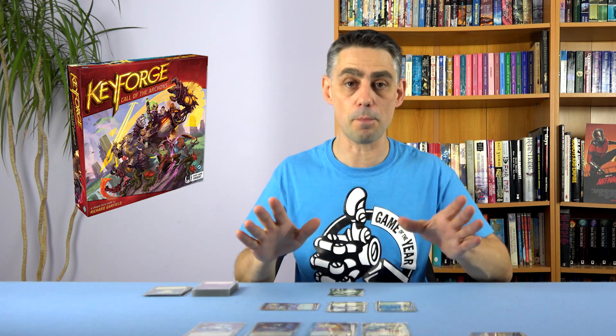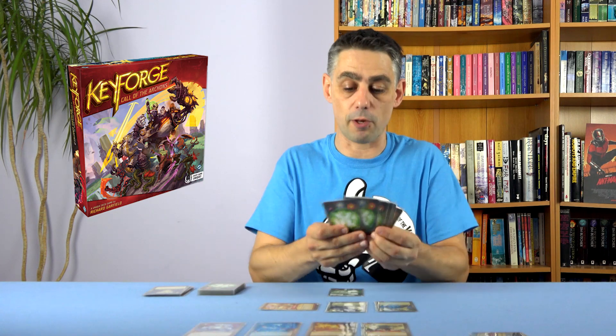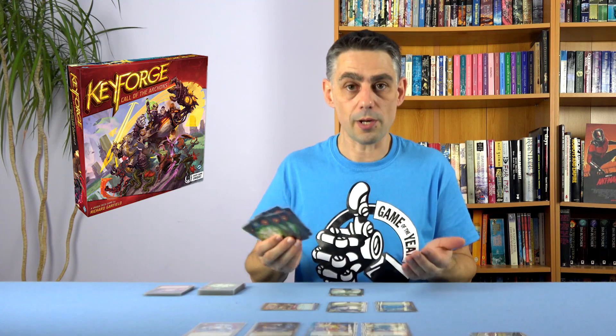Let's talk about the game itself, because the distribution model is irrelevant if the game isn't very good — and I'm really enjoying this game. It does something very different. Your deck of 36 cards is made up of 12 cards each of three houses. You will generally have six cards in your hand at the start of your turn — that's the default hand size. Each turn you choose one of those three houses, and you can only play, use, and discard any number of cards of that house. Cards do not have a cost to play — there's no mana, no land. You can play as many cards as you want on your turn as long as they belong to the house you chose. That is a really good idea and it works well.